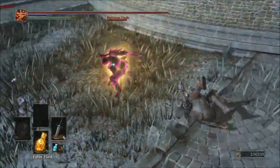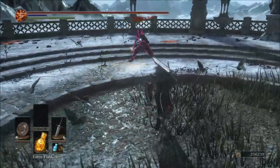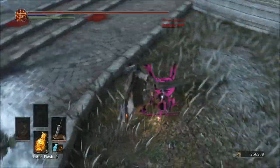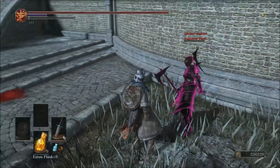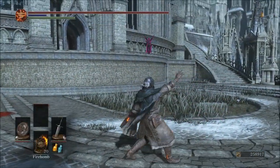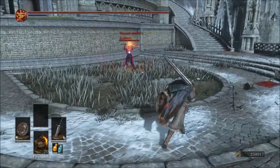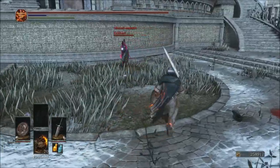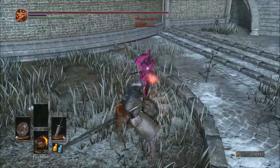This weapon requires 24 strength and 16 dexterity in order to wield. Its physical base damage is 262 and its lightning base is 174. It has a D scaling in strength, a C scaling in dexterity, and no faith scaling. This is one of the few weapons in the game that has an inherent elemental base damage with no scaling in either faith or intelligence.